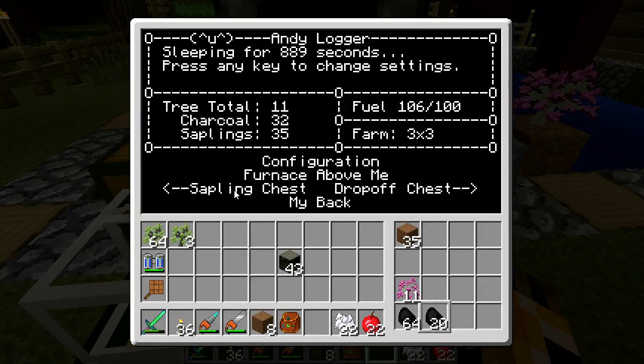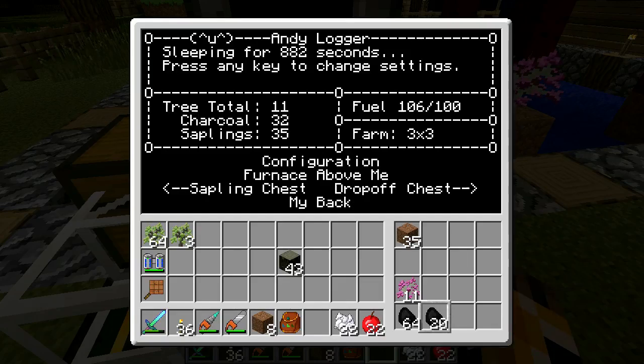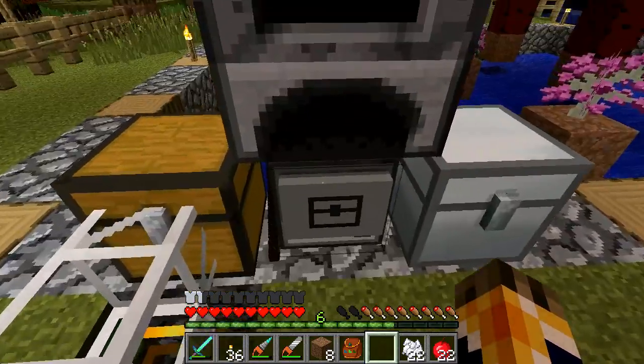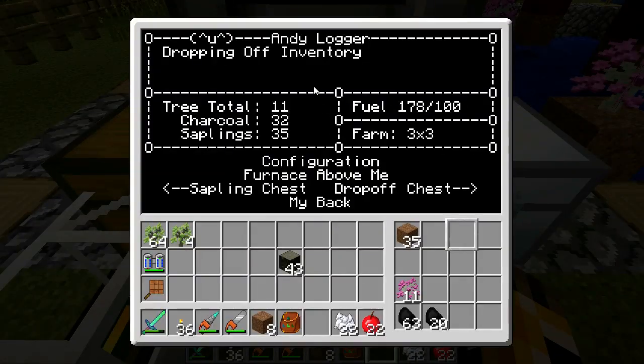Right here, on the first run before you go into a menu, it'll tell you your configuration — furnace above, sapling chest on the left, drop-off chest on the right, and which way is his back. Just a little reminder of where to put stuff. His wait time is now over, so he's going to get to the job.